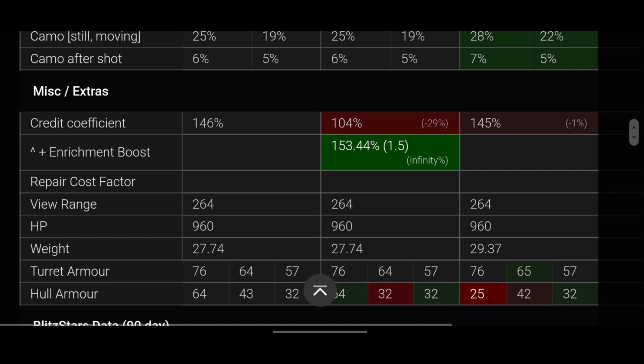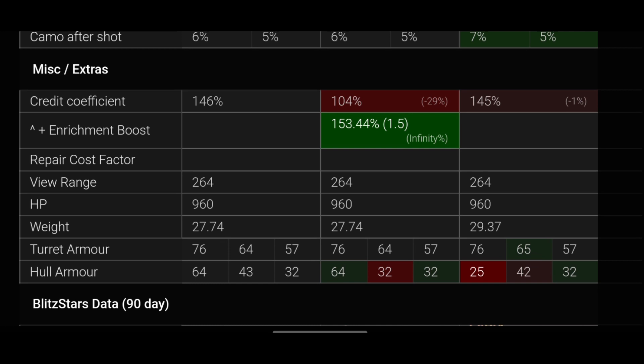Looking at the armor profile — the turret armor front, side, and rear are all exactly the same on the Cromwell B and Cromwell, and virtually the same on the Explorer, except the Explorer's rear is 65mm, which is just 1mm more — pointless really. The hull armor on the normal Cromwell is 32mm, which is 10 less than the Cromwell B. However, the Explorer's front hull is only 25mm, which is very thin.